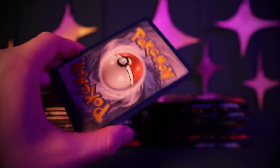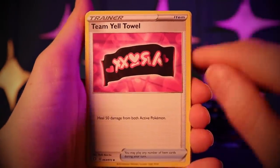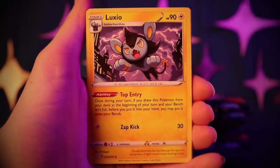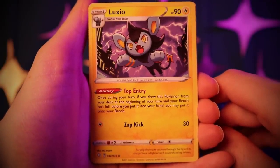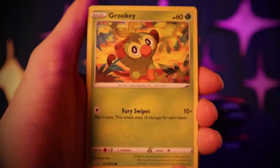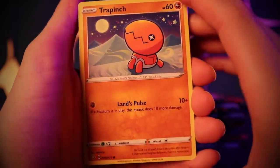First card is a Thwackey, then a Team Yell Towel — heal 50 damage from both active Pokémon. Alexio with top entry. A Krokorok, a Snom, and a Trapinch — he's having dreams of shiny Pokémon.